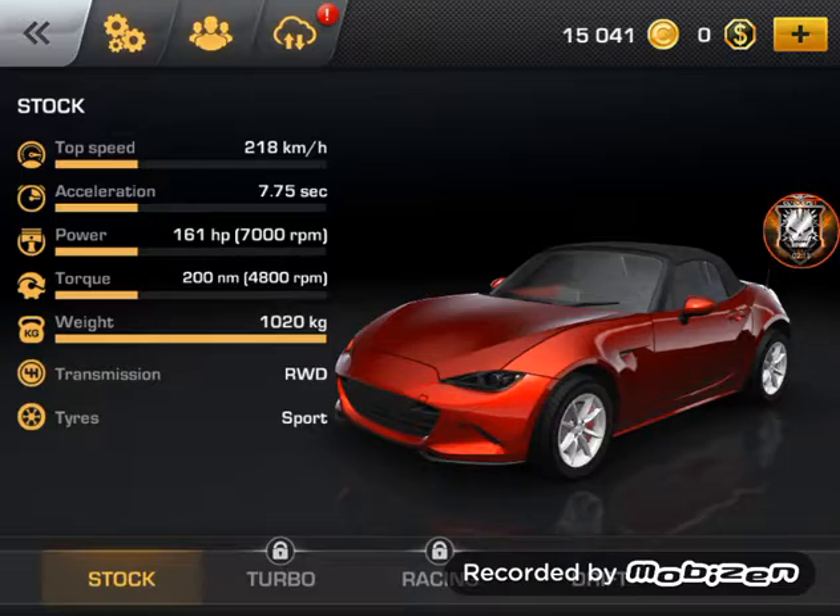Acceleration is 7.75 seconds. Power: you get 161 horsepower — now that's not a lot, but if there's a car person who knows these types of cars, please let me know down in the comment section below if 161 horsepower is a lot, which equals 7,000 RPM. Torque is 200 at 48,000 RPM. Weight is 1,020 kilograms. Transmission is rear wheel drive and tires is sport.